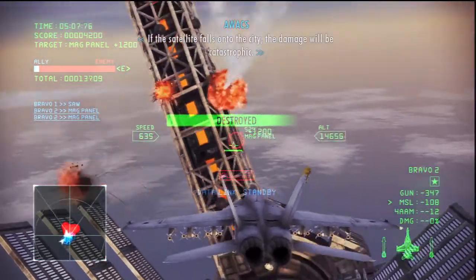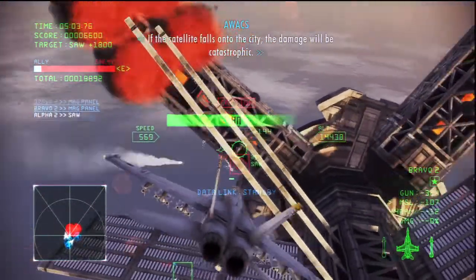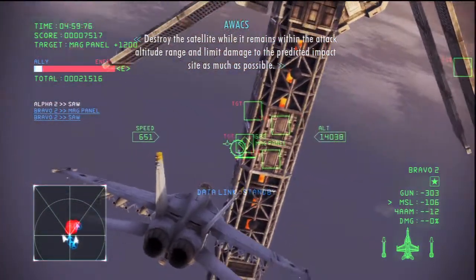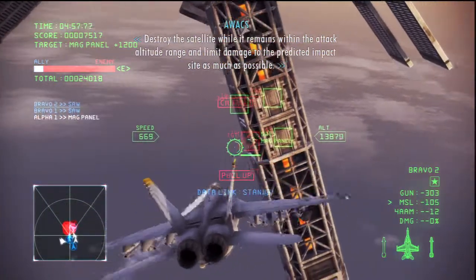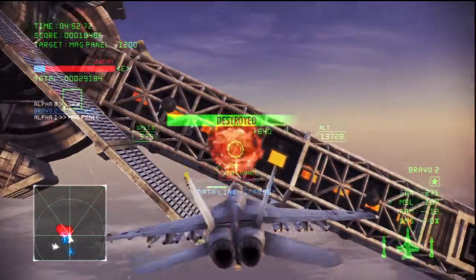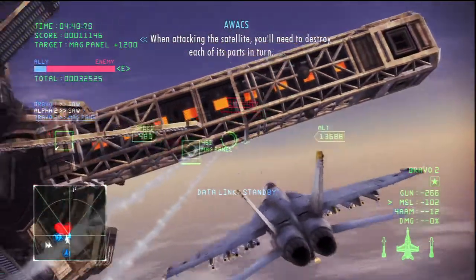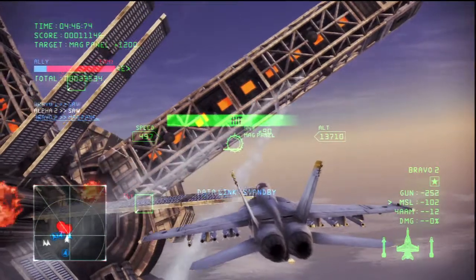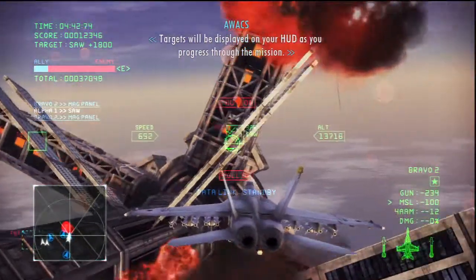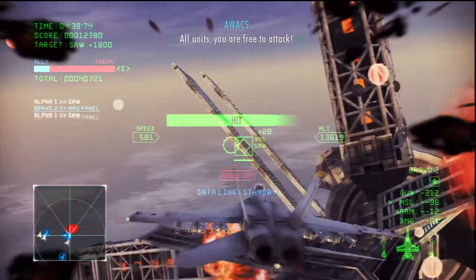If the satellite falls on the city, the damage will be catastrophic. Destroy the satellite weapon while remaining within the attack tower of the range, and limit damage to the immediate impact site as much as possible. When attacking the satellite, you'll need to destroy each of its parts in turn. Targets will be displayed on your HUD as they progress through the mission. All units, you are free to attack.